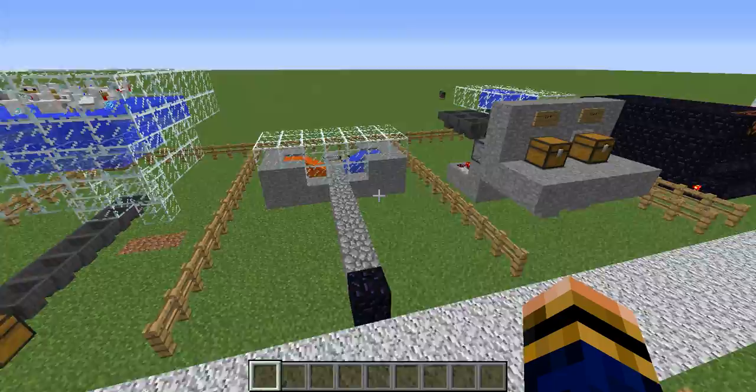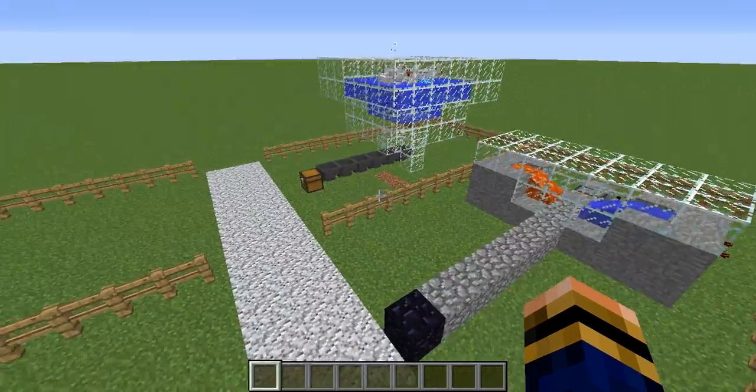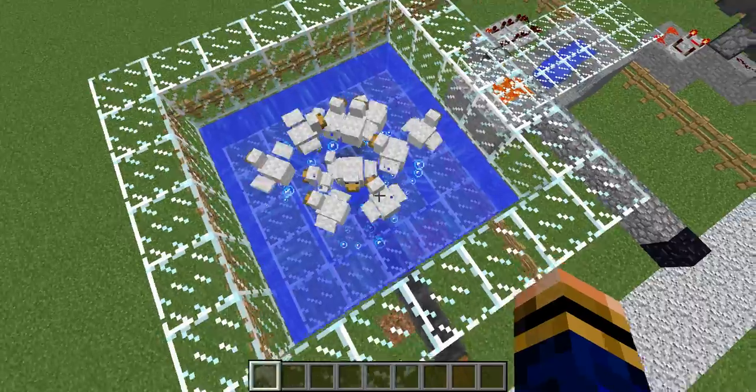These are very useful machines that literally make the item you want for you. So, you have a nice egg one here with loads of chickens. No eggs in there because I literally just emptied it.